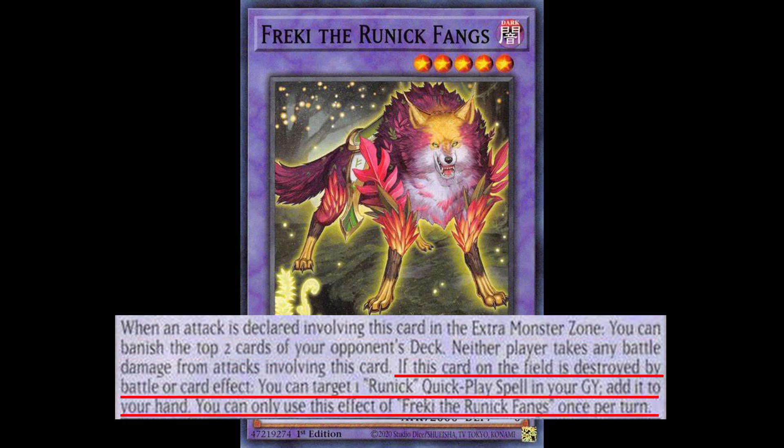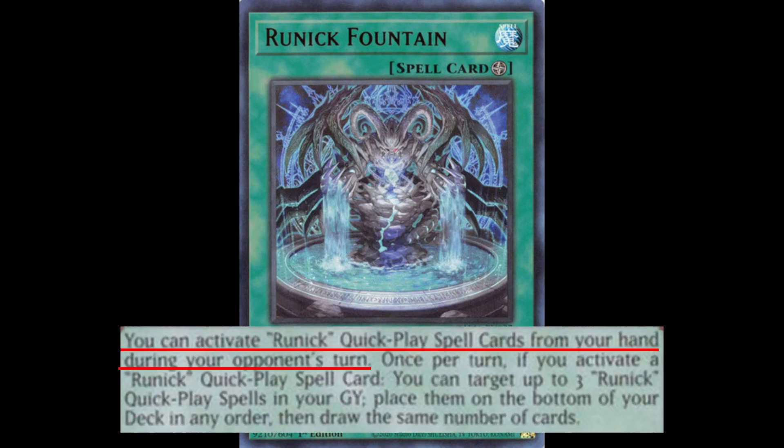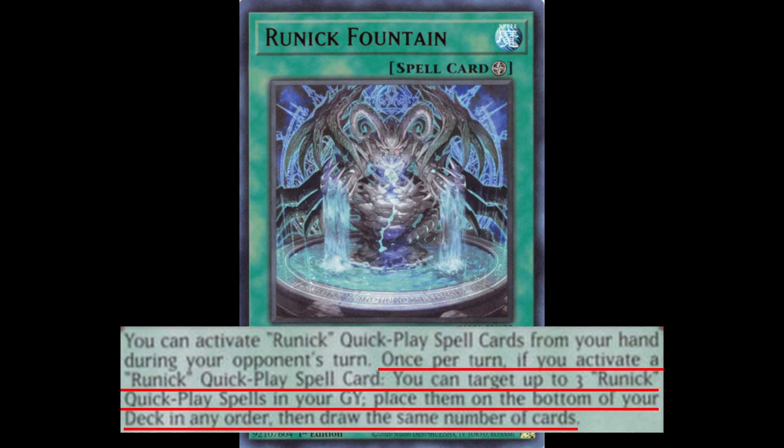Finally, Frecky — which might not even be in Master Duel because I'm making this video before the set drops — has 2,000 attack. Neither player takes any damage from battles with this card, but when it attacks you can make the opponent bounce the top 2 cards of their deck. Also when it dies you can add a Runic quick-play spell from your Grave back to your hand.